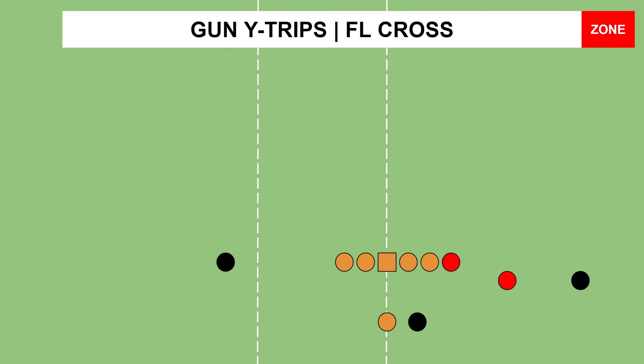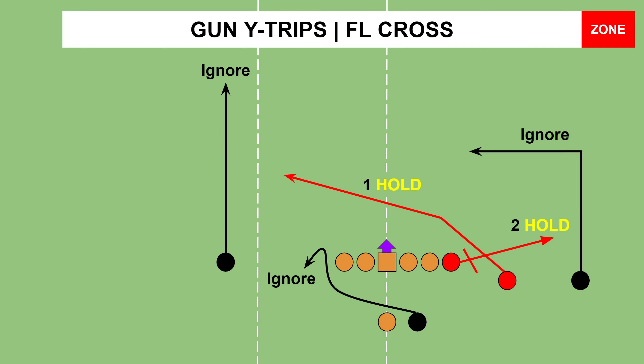Zone things are just a tad bit different on the right hash. Our tight end and our halfback switch roles. First, you look at the center — see if there's a hole above him. After you snap, if there's a hole, throw it to the crossing route. If not, our tight end becomes the boundary side short zone beater — throw it to him. The other three routes you can ignore; they just don't work all that great against zone, especially on the right hash.